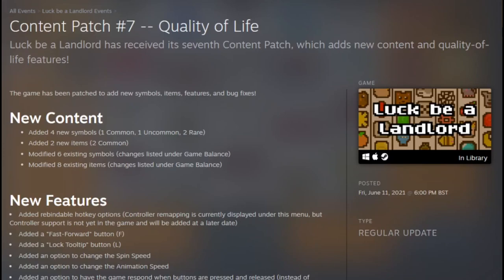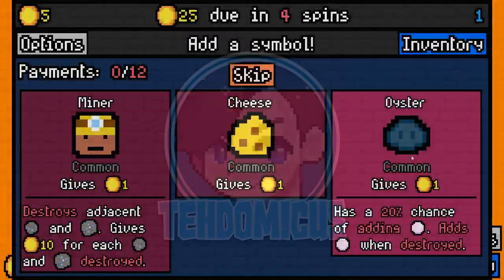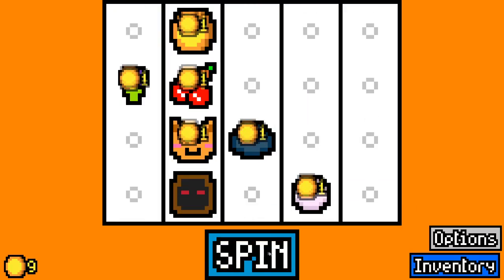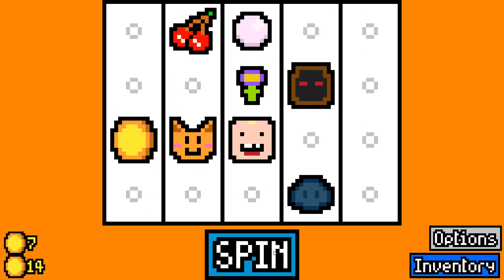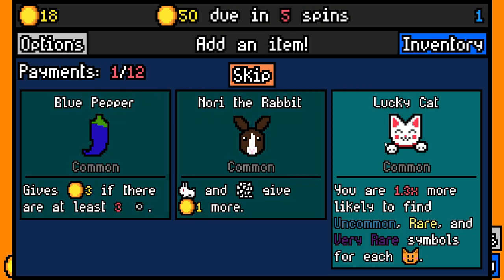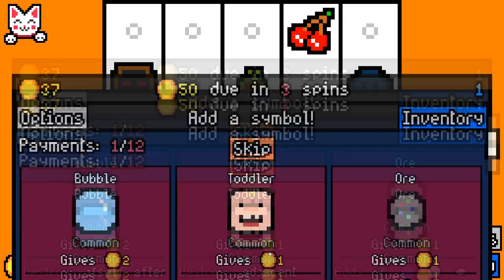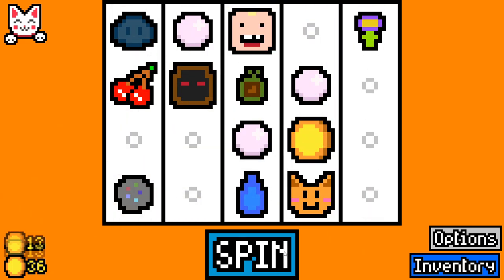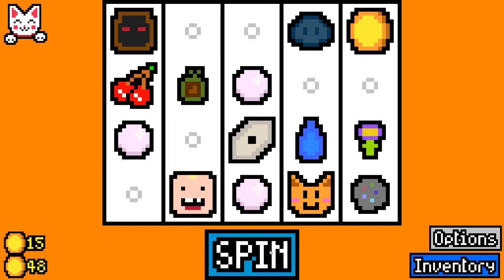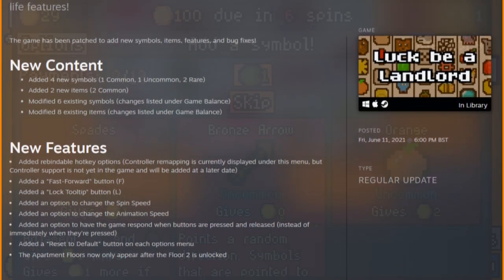Hello and welcome to content patch 7, the quality of life patch for Luck Be A Landlord. We'll start off nice and strong and talk about everything: the new content, the new features. I'll run through it all. If you want to look at the text-based stuff, I'll leave a link in the description. Feel free to enjoy a standard game I've just played — you'll actually see some of the symbols we'll be talking about in the following video.